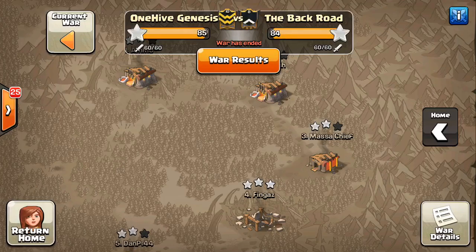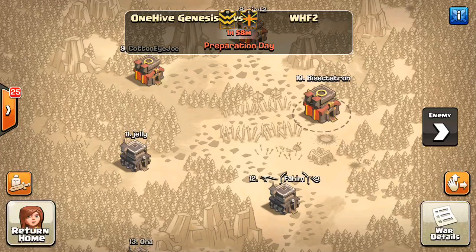Good job to both clans — that's going to do it for this recap. And what do you know, WHF2 just got a random match with them again. This week's going to be crazy, especially because we're looking to have an arranged war this weekend. Just an insane week as far as matchups go, but we'll see how this one turns out.